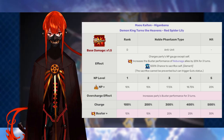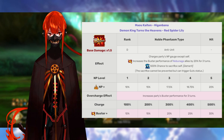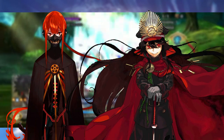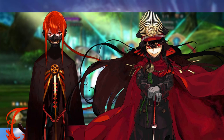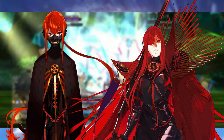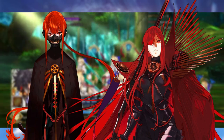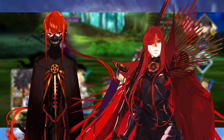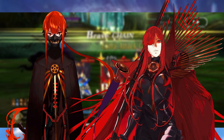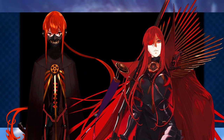So who do we pair Nobukatsu with to maximize his effectiveness? While he can serve as a general Buster servant, Nobukatsu pairs best exclusively with Nobunagas — any and all Nobunaga servants should be on a team with him. Avenger Nobunaga Oda is the primary candidate, as Nobukatsu is considered her absolute biggest buff, essentially fixing all of the problems with her kit. Definitely pair them together during this Guda Guda event if you have them, and watch Nobunaga wreak some carnage while Nobukatsu cheers from the sidelines, basically bleeding from every orifice. It's what you do when you love your sister that much.